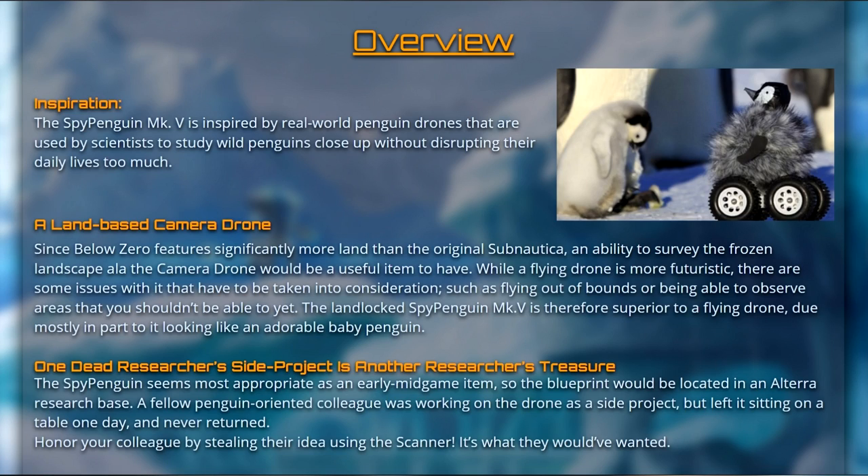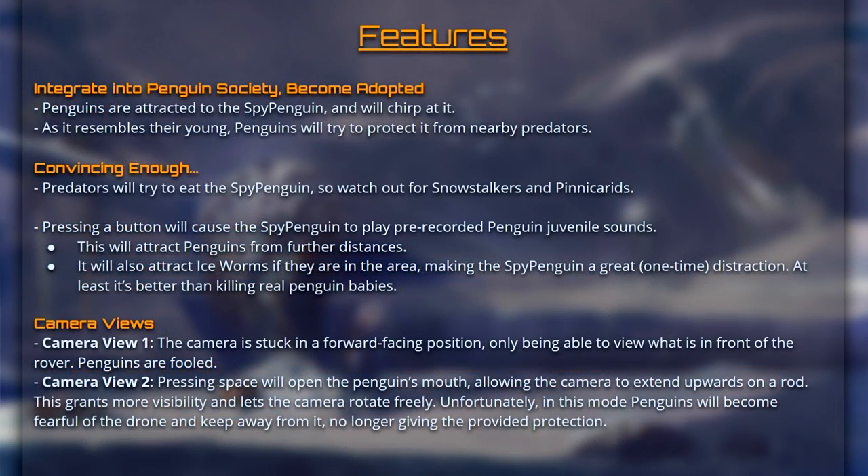Obviously this isn't a confirmed thing — this is just something that fans have suggested to the developers, but they are probably seriously considering it because they sat around and looked at the presentation. As the penguins are attracted to the Spy Penguin and will chirp at it, as it resembles their young, penguins will try to protect it from nearby predators. Predators will try to eat the Spy Penguin, so watch out for snow stalkers and pinnacarids. Pressing a button will cause the Spy Penguin to play pre-recorded penguin juvenile sounds, which will attract penguins from further distances. It will also attract ice worms if they're in the area, making the Spy Penguin a great one-time distraction. At least it's better than killing real penguin babies.